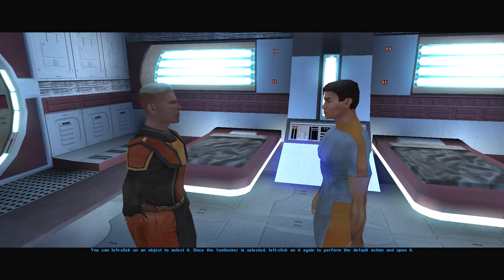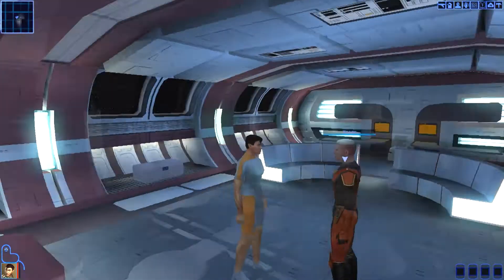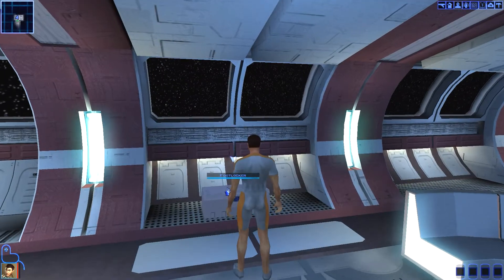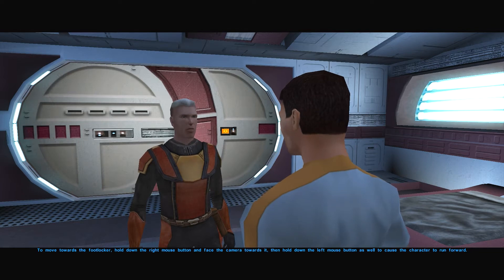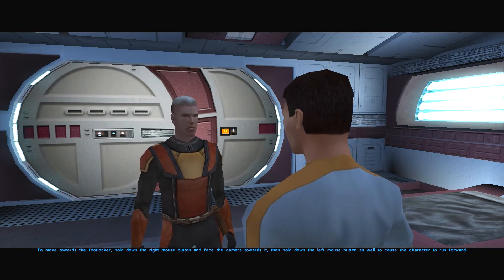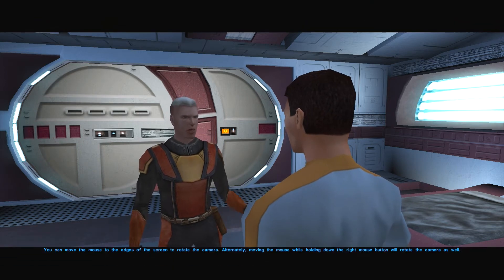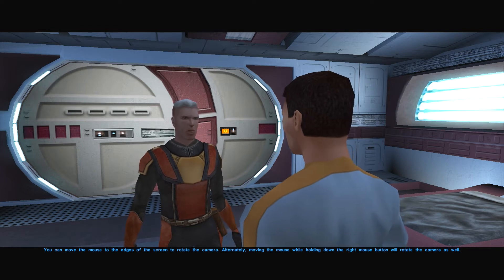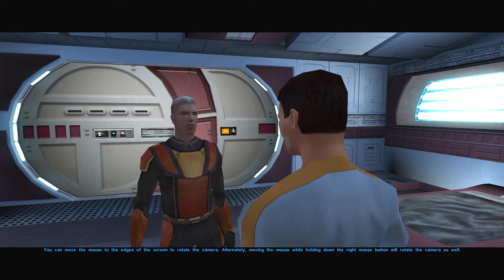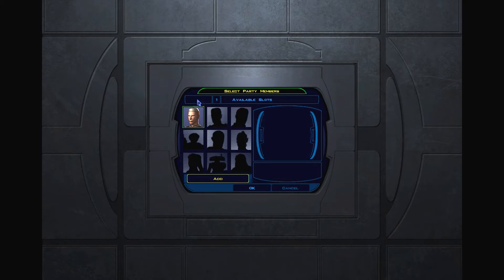For those of you wondering why I hate this part with a passion, here are just some nice little conversations I had with Trask on the Endar Spire: 'To move towards the Foot Locker, hold down the right mouse button and face the camera towards it. Then hold down the left mouse button as well to cause the character to run forward. You can move the mouse to the edges of the screen to rotate the camera. Alternately, moving the mouse while holding down the right mouse button will rotate the camera as well.' You could argue this is a way to integrate the mechanics for new players, but honestly I think it's terrible.